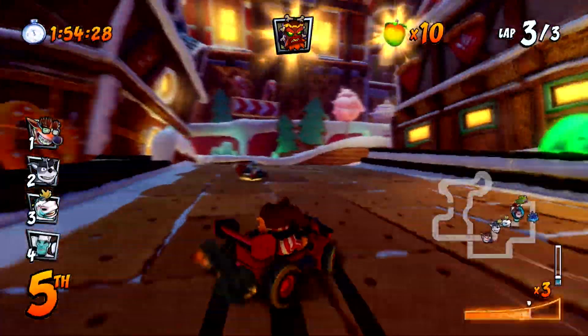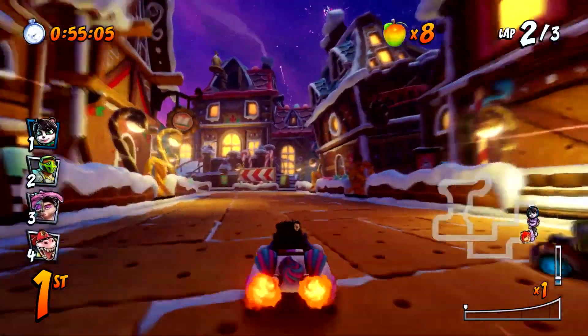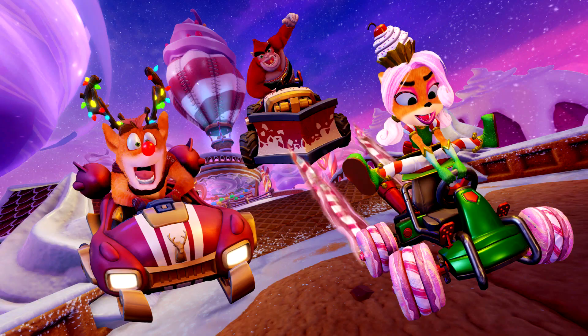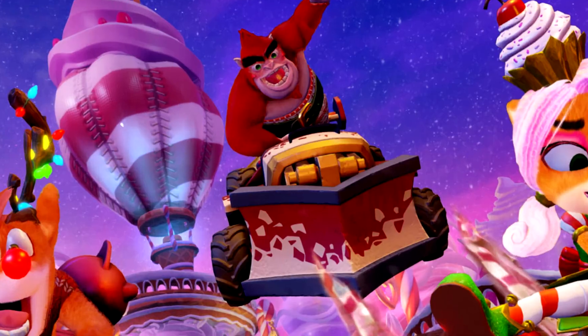We can see a skin recoloration of Hasty right in the HUD. We got Yaya Panda from Crash Nitro Kart 2 — lovely reproduced in HD, they've done an amazing job. And there's Rilla Roo. Rilla Roo — oh my lord, what have they done to you? Much better.